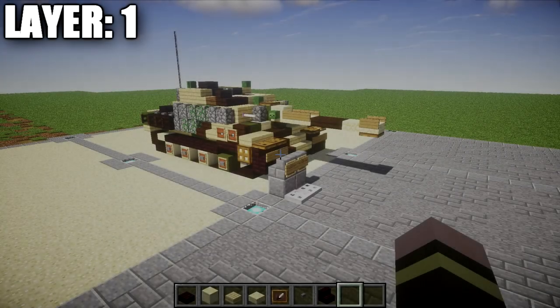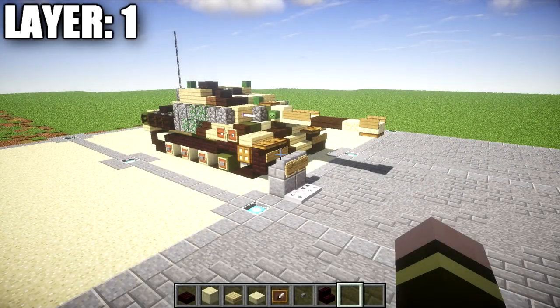Moving on to our first layer — the tutorial starts with layer one. Before we get started, I want to mention that I will be building this in a full tan camo scheme with the Zimmerit armor. If you're interested in just the standard tan color, you can go with that, but we'll be adding the camouflage at the end of the tutorial.